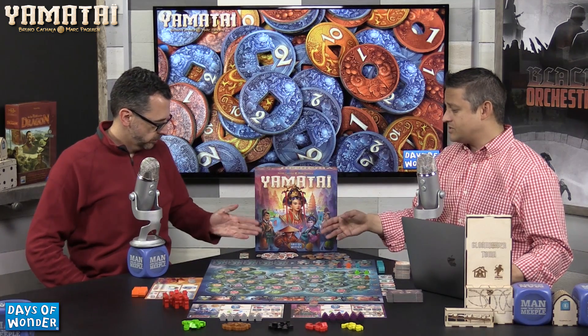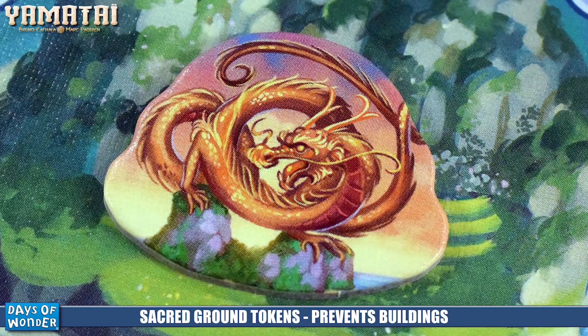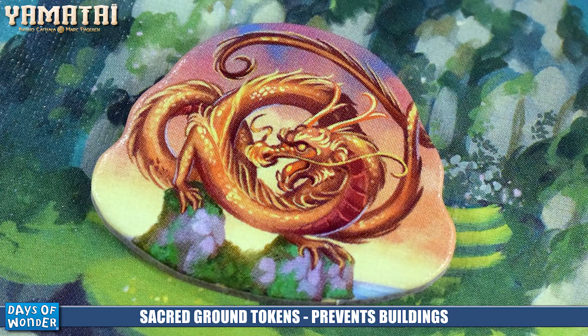There's money that you'll be collecting through the course of the game — money is worth victory points at the end. You also have sacred tokens and victory point tokens. Sacred tokens are tiles that you can use on the board to block people; there's a unique power on one of the fleet actions that allows you to basically block an island.